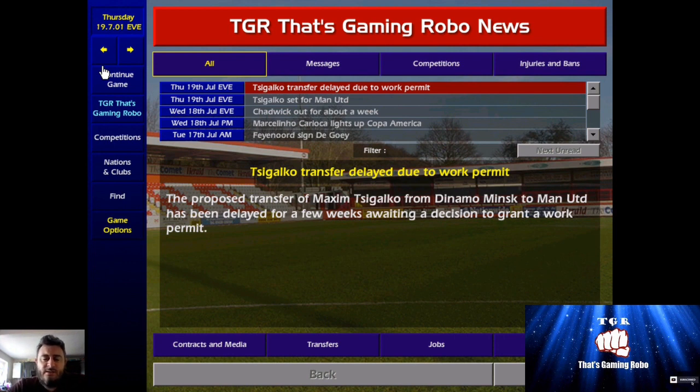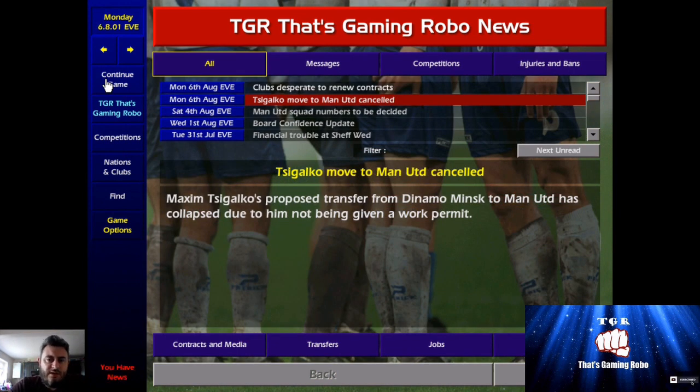We're going to see what happens with this work permit right now. As you can see, Cygalco's move to Manchester United has been cancelled — that's what happens when we go the usual route, before we knew how to get around the work permit issues.